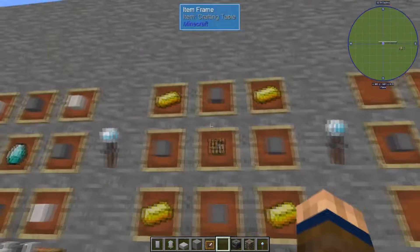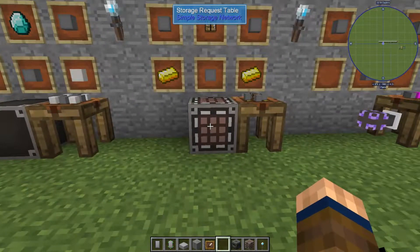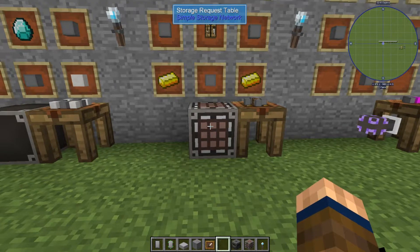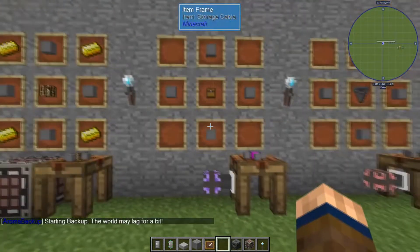From there you've got the Storage Request Table, which is made with four cables, four blocks of gold, and a crafting table. The Storage Request Table is kind of like your pop-in to the network crafting grid area — it's your all-around access point.